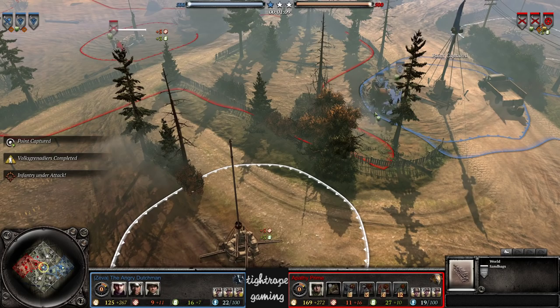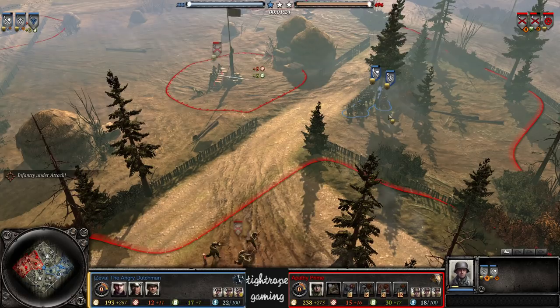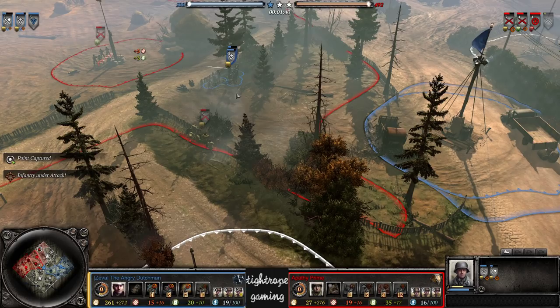Slightly unusual capping order here from The Angry Dutchman — they are quite aggressive right off the bat, not even capping his own fuel and making a charge onto the cutoff. In this case though, these sandbags should help him out quite nicely. Usually it's a bit of a risk. Here comes the rifleman from the other side — risky play from The Angry Dutchman, might not work out so well for him in the early game.